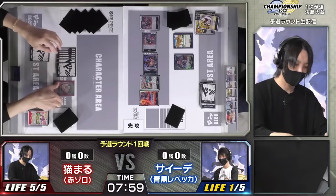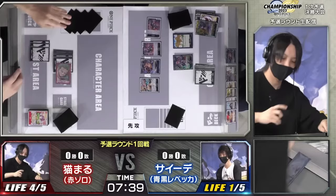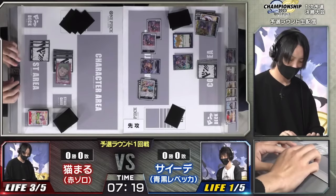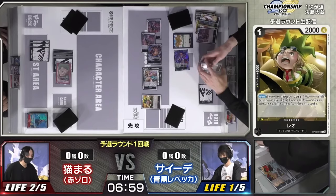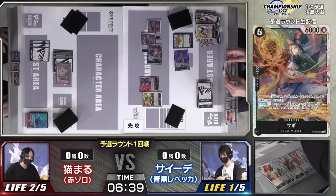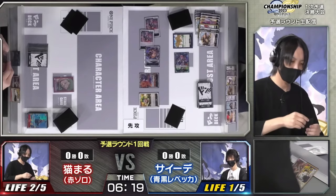I'll spoil it a little: the Rebecca player didn't draw a Kong Gun the entire game. If he had it, he wins easily - put Don on Luffy, double strike twice, swing 18 for the last of his life. He didn't find it, which is unfortunate. Zoro finds Rad Beam, Buggy, Izo, and blocker Marco, and plays Izo first to search for another blocker Marco.